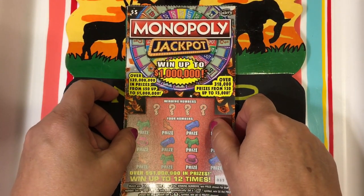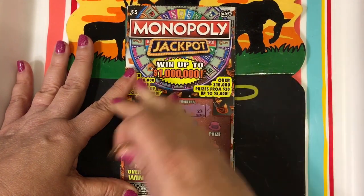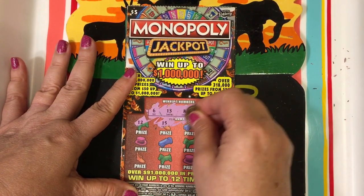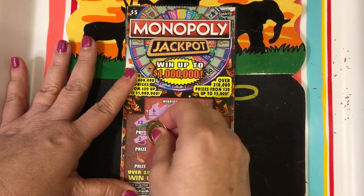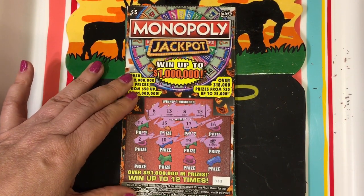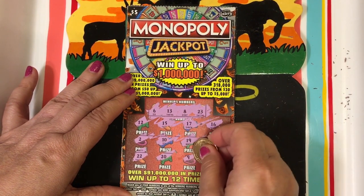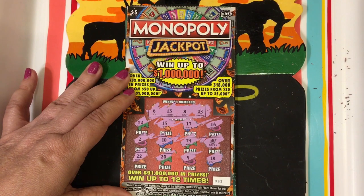Let's start with the Monopoly. Winning numbers are 6, 13, 8, and 23. We have a 12, 15, 17, and 16, then a 2, a 10, a 19 — is that the treasure chest? I never got that before, and I said that on another video yesterday. Oh wow, I'm very happy! Then 22, 29, and 18 — I think that's the only thing we got, and it says five times, wow.